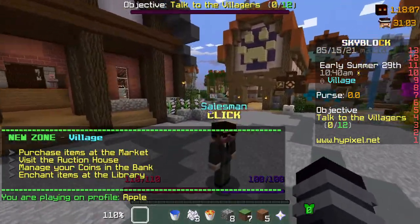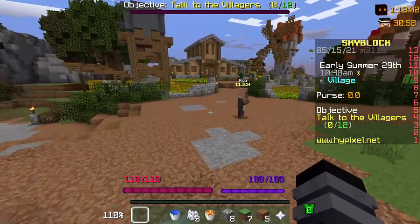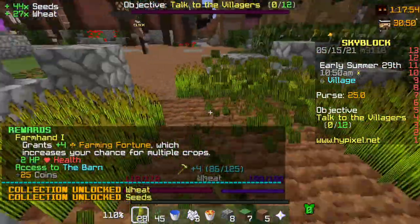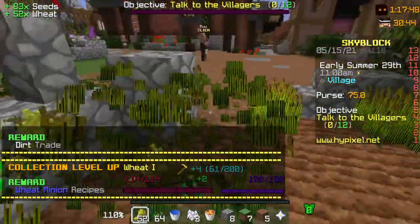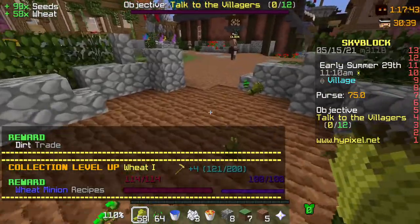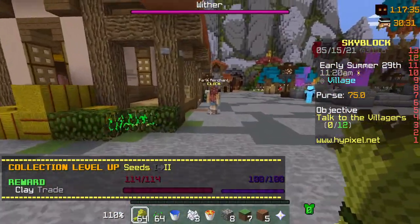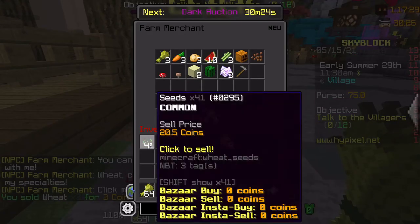Instantly you're going to go straight to the farm area. So you've just done a bunch of farming already. Just go to the nearest merchant — doesn't matter which one — and sell your crops.